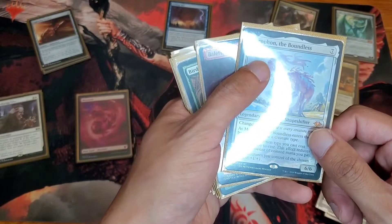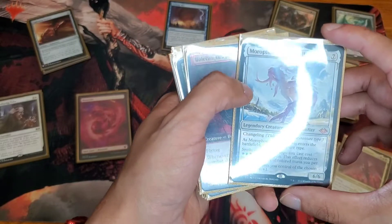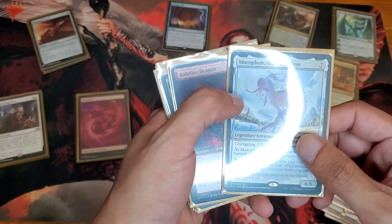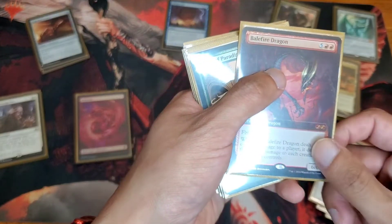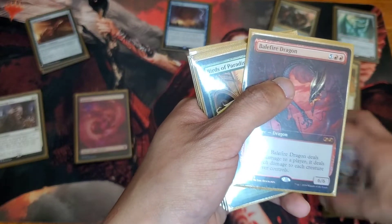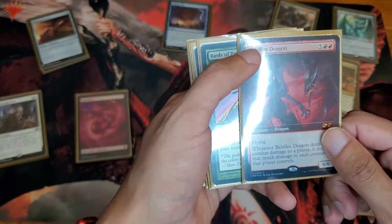We have Morophon the Boundless — a very useful card for expensive decks. You put this card down and basically your dragons cost nothing. Belfire Dragon — or as I like to call it, Christian Beldragon. Basically if your opponent has tokens and you attack with this, goodbye tokens.